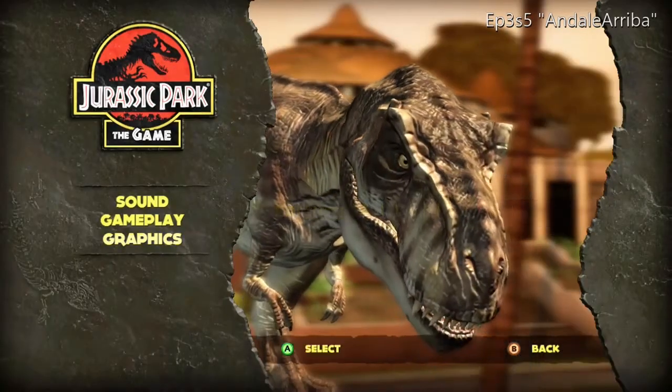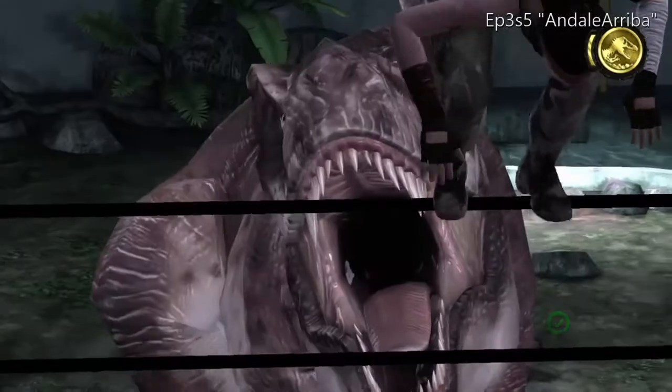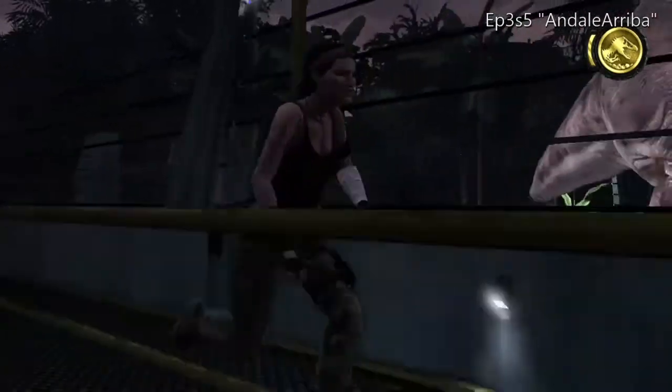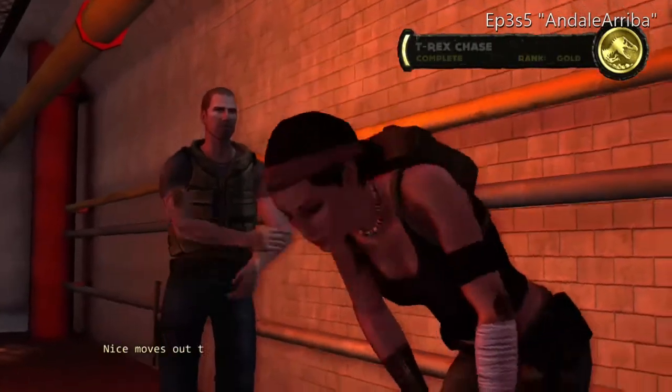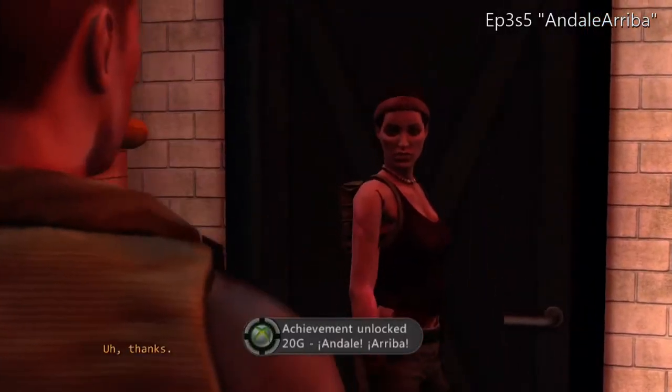This is "Andale Ariba" — Episode 3, scenario five. This is getting through the T-Rex chase flawlessly; we can't make any mistakes. The prompts are really small on screen, so watch carefully. As long as you see the gold ranking in the upper right corner, you're good to go. If you see a red X, it'll immediately drop to silver. And there we go — "Andale Ariba" because that's what the mouse says. You got your achievement.